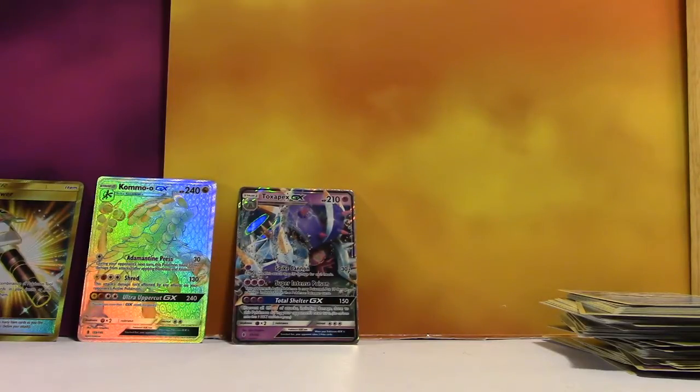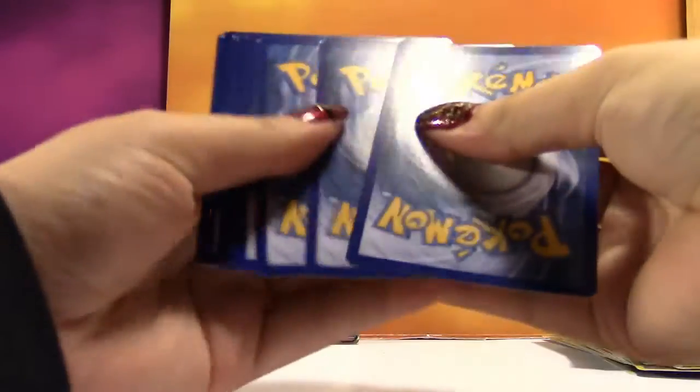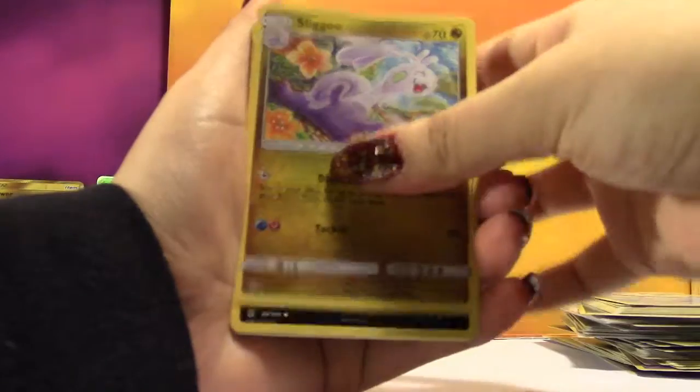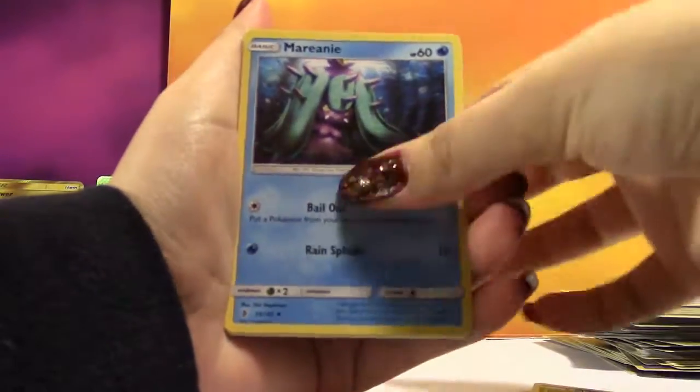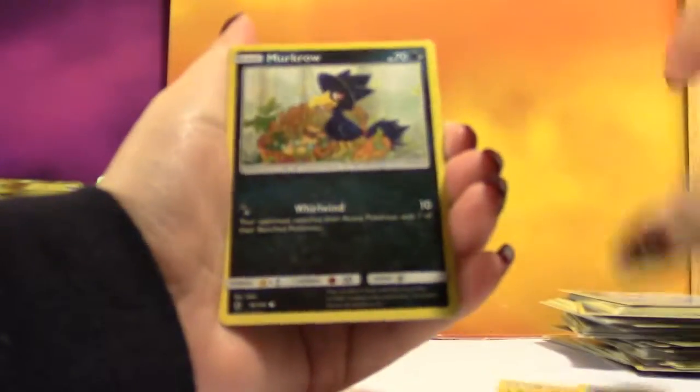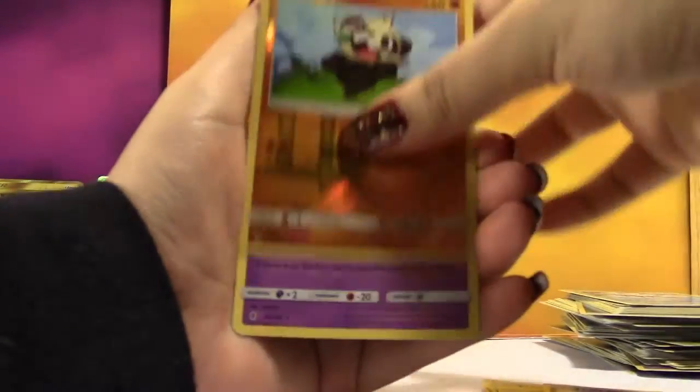So far you are crushing me. That's true, I am in fact crushing you — even if I don't like Kommo-O GX. We got a Water Energy, Sligoo, Sableye, Marinie, Bellsprout, Gligar, Patrat, Snorunt, Murkrow, a Reverse Pancham, and a regular Rare Oricorio.